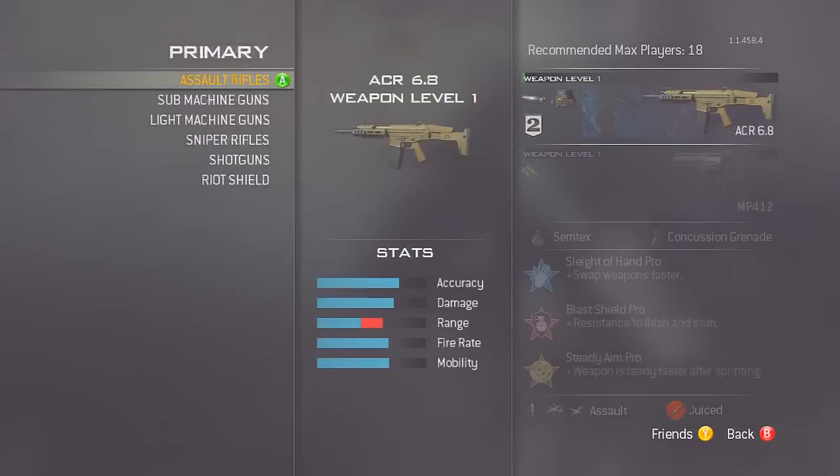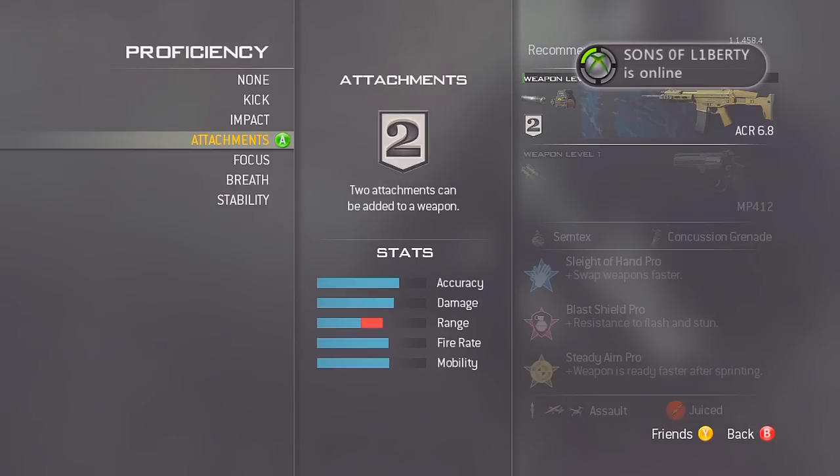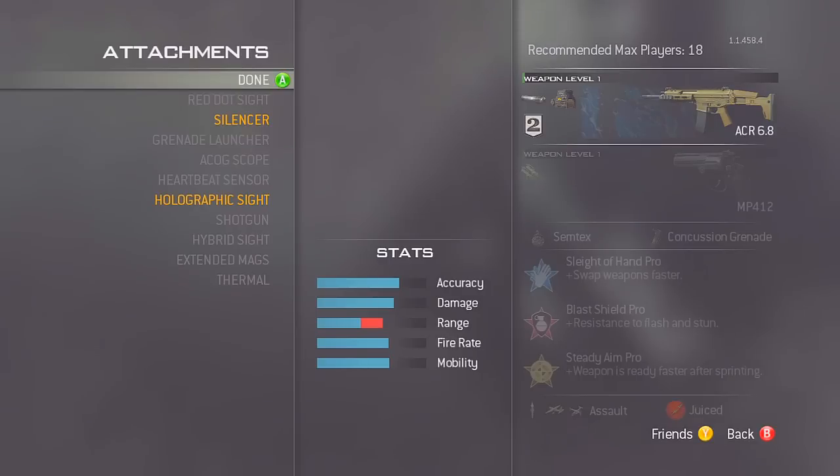The fourth class is my tryhard class — major league tryhard in the MLG style. It's an ACR, which you unlock at level 50. It's probably the best gun in the game that I've used so far. With these attachments, proficiency, killstreaks, and perks it's just an all-around amazing setup. The proficiency and attachments include a silencer and a holographic sight — I'm not too fond of the ACR's iron sights so I really like the holographic sight.